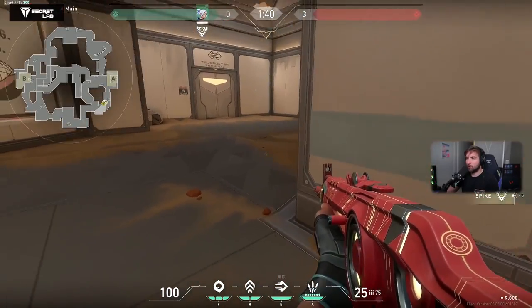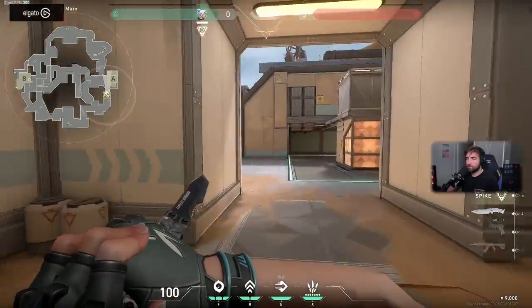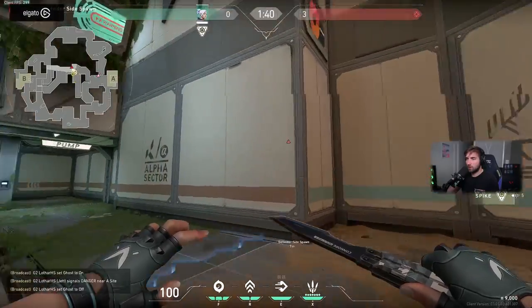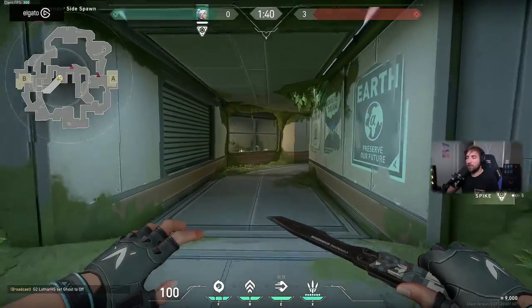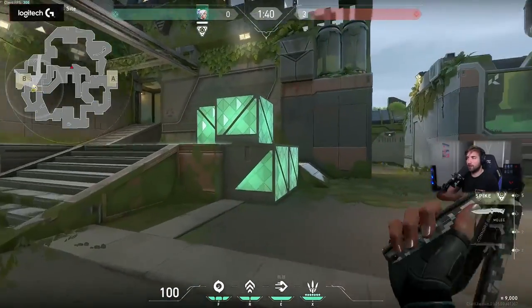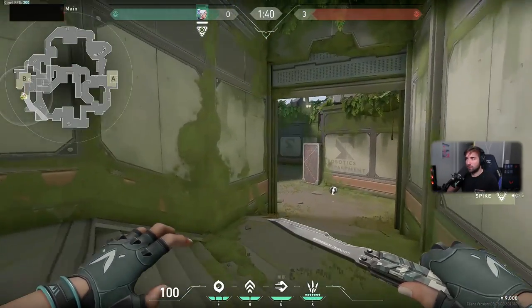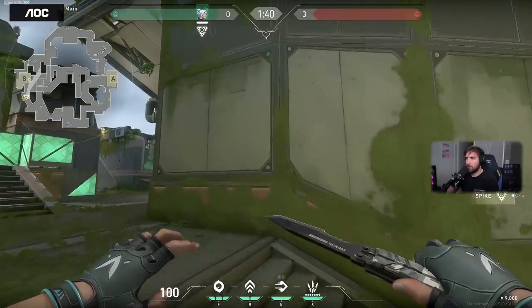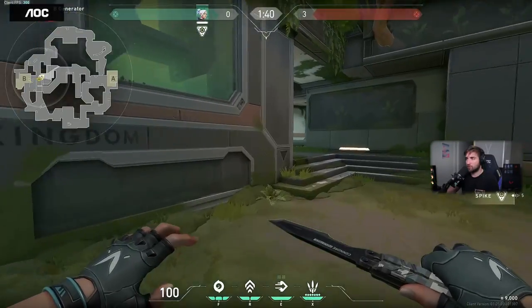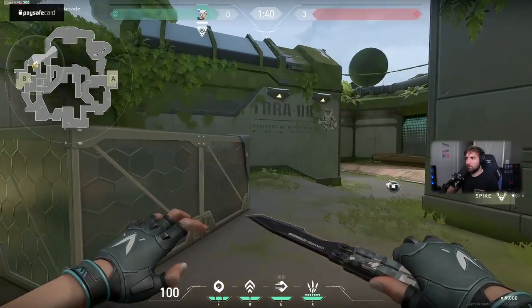This is a good moment for Skye to flash and peek when someone is taking the orb. When it comes to defending B, I feel like B is actually harder to defend — this is probably the side where you'll default to having three defenders. This is the big corridor with the orb where the attackers come through. It's the more open side which can be attacked from two angles, so this side is actually pretty rough to hold.